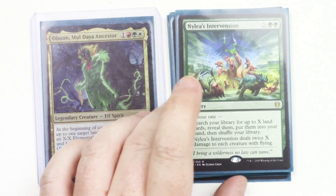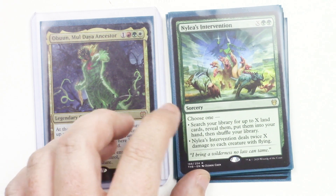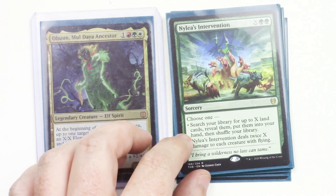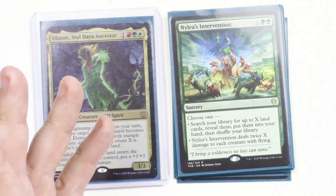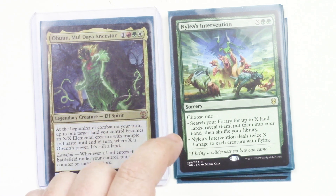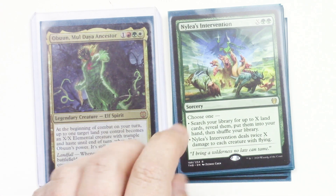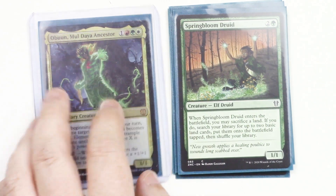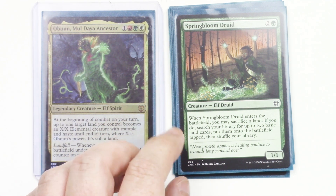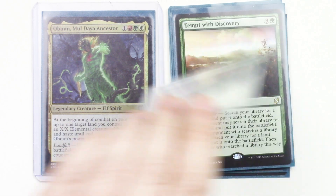Nylea's Intervention is an X and two green sorcery. You choose one: either search for up to X lands, reveal them, and put them into your hand — any lands, not just basics — or deal twice X damage to each creature with flying. So if your opponent is being annoying and hurting you with fliers, you can stop them. But you're most likely going to be going for those lands. Spring Bloom Druid is a 1/1 — when he enters the battlefield, you can sacrifice a land, then look for two basic lands and put them onto the battlefield tapped.